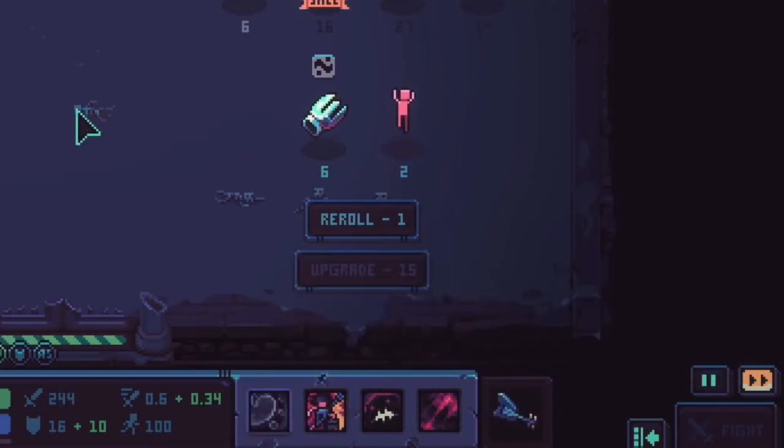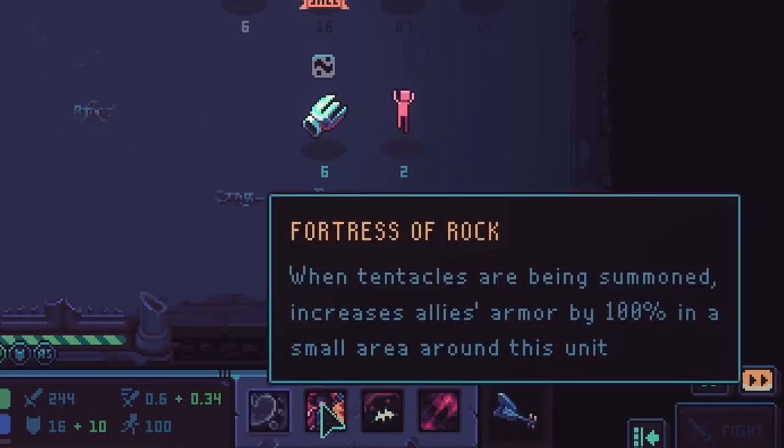The Cultist class has Fortress of Rock. When tentacles are being summoned, it increases allies' armor by 100% in a small area around this unit. I think that could be really, really good. There are some builds where you can get a ton of armor on your Cultists already, and this just seems to buff it even more. I like that — pretty neat.